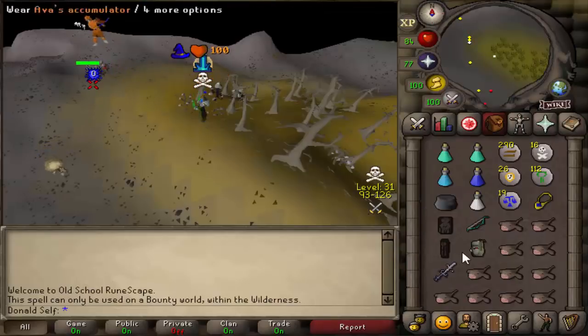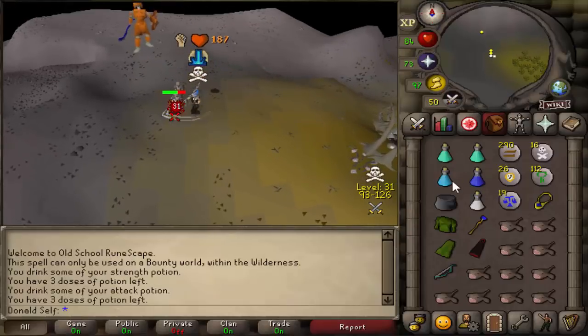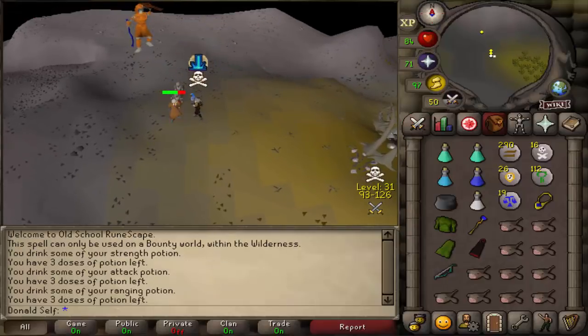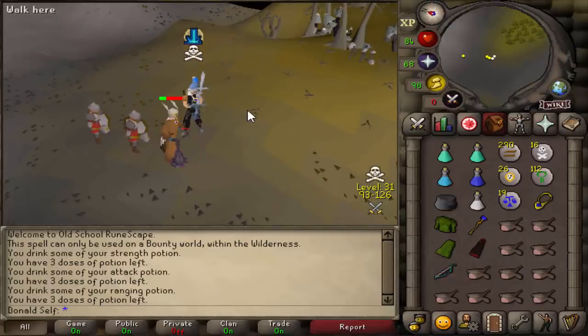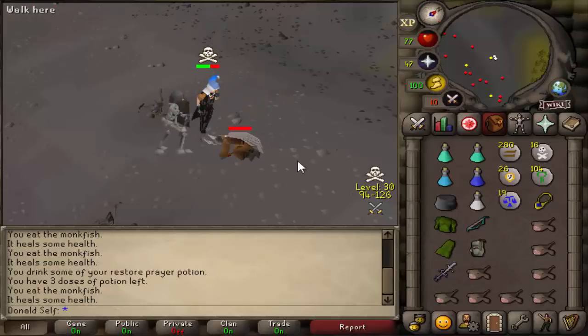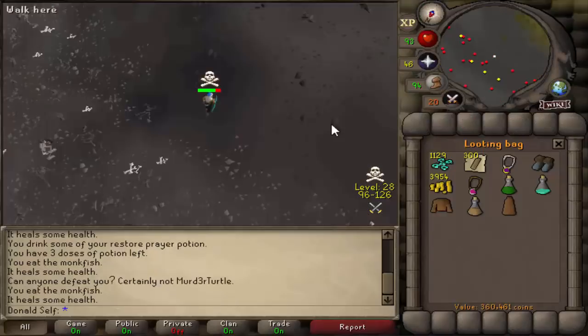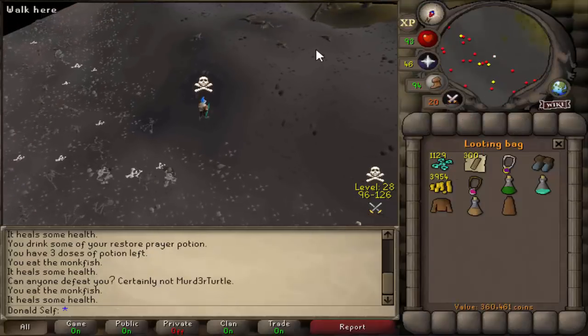There's a 118 here. We just caught the freeze and the TB. Let's go for an AGS right away - 31. Should I just double spec it? Oh, that's a 58. He is dead. He didn't have prayer on for any of that, so hopefully we got some loot - and we have. 360k loot, very very nice.